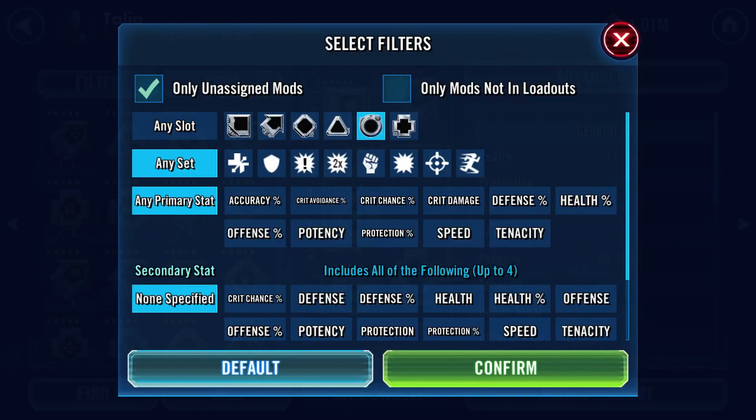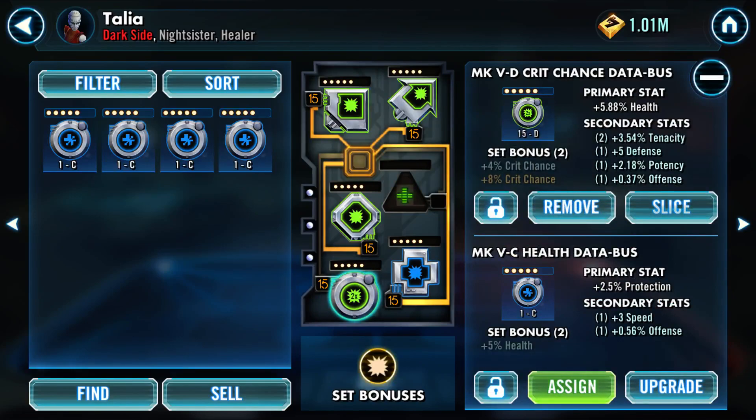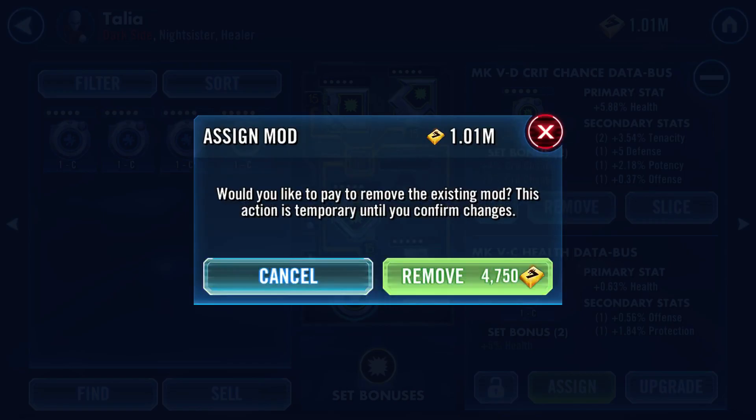If I just filter it with an offense secondary - a health circle mod with an offense secondary. I've got four of them: 4.8, 5.6, 5.6, 5.1. Just because we don't want to use speed, I would rather switch to that. It costs a small amount to change them out.